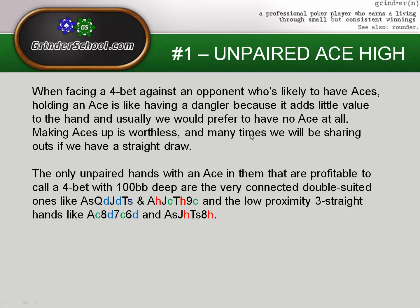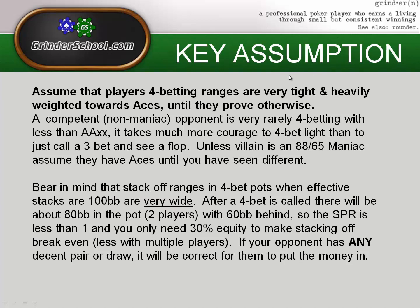The key assumption when playing at the micro stakes: assume that players' four-betting ranges are very tight and heavily weighted toward aces until they prove otherwise. A competent player — and by that I mean non-maniac, not necessarily a winning player — in PLO, anyone who has some idea what's going on is very rarely four-betting with less than ace-ace-xx. It takes a lot more courage to four-bet light in PLO than to just call a three-bet and see a flop, because PLO is a post-flop game.